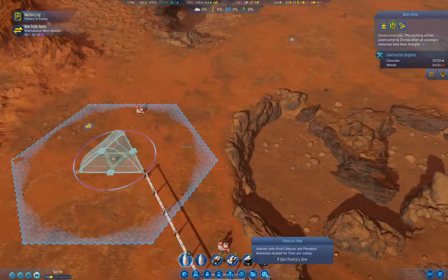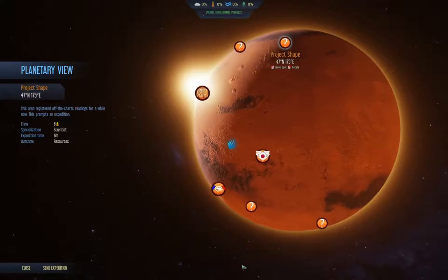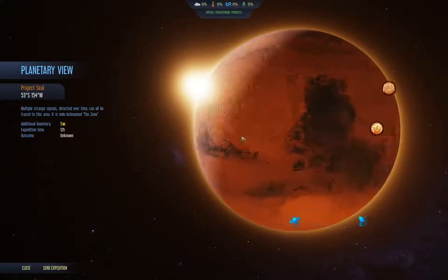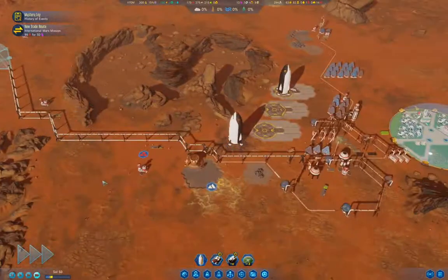What I want to check on is the planetary view. This one wants a transport and the outcome is resources. That one wants scientists. That one wants drones for a breakthrough. That one's unknown. I'll send that one — it's ready, so I'll send it.